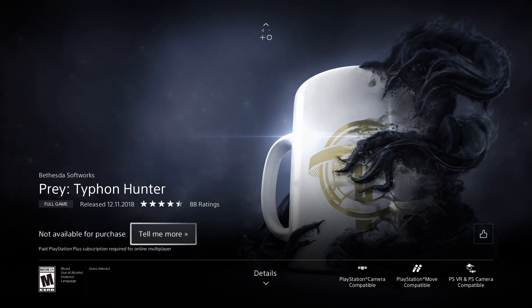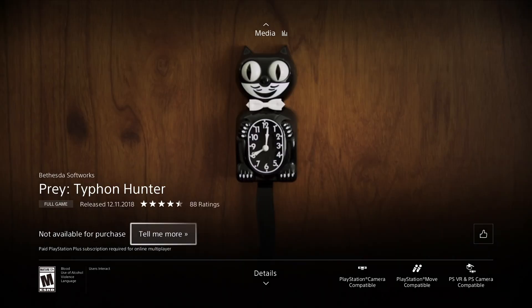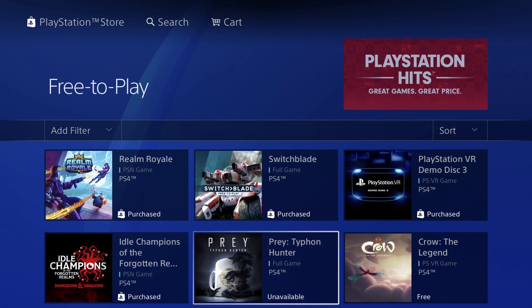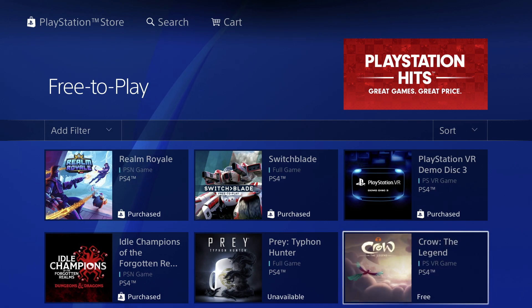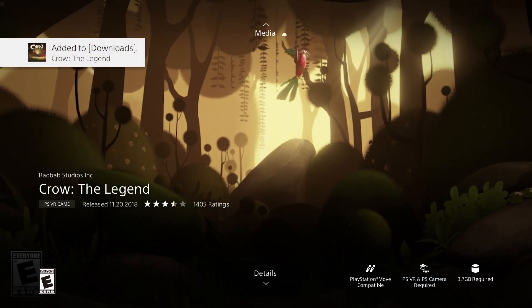The next game says unavailable — that's okay. If it says that, we can still download it, or just go back to it and download it later. Sometimes they just need to refresh. Next up we have Legend — this one's 3.7 gigs, and it's free to download.